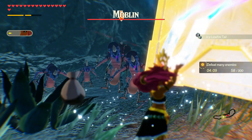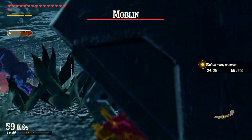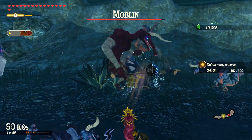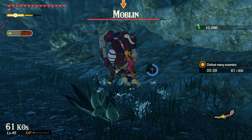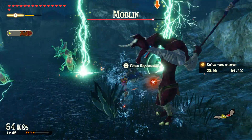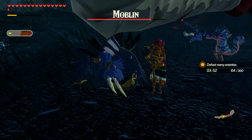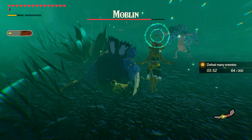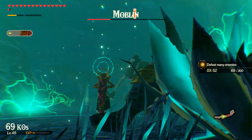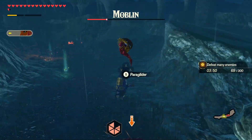What does her magnesis do? It's almost exactly like Urbosa's. Can't do that. This move? You just gotta not crash into stuff. Okay, so her special is very similar to Urbosa - it just involves Patricia and that Thunder Helm, which is neat.